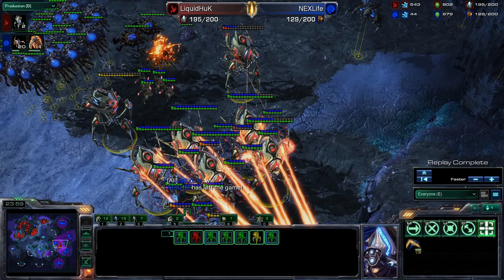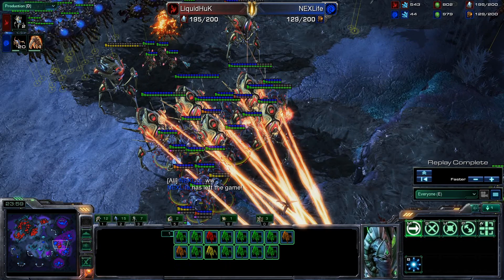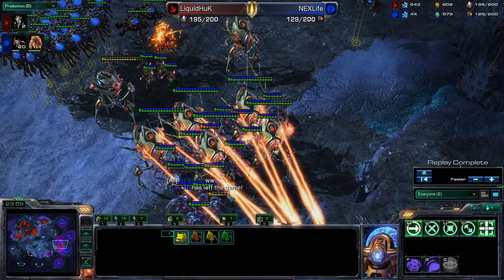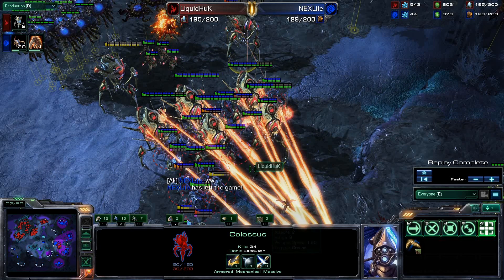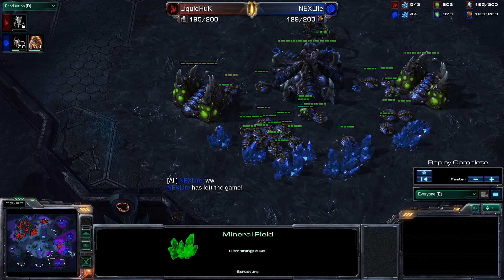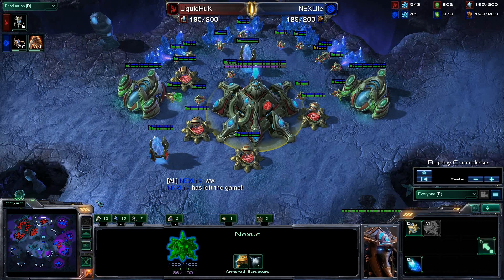And you get the WW from NextLife. The reason WW comes up — if you ever wanted to know — is that in Korean, since they didn't have GG, they use the Korean equivalent letter, which is mapped to the same key as W on American keyboards. So a lot of times, if Koreans have their keyboards set up for both languages and they're in English format, they will accidentally hit WW instead of the Korean form of GG. That was a well-played game by Huck — very nicely played with the colossi and the blink stalkers. He was able to continually deny these two forward bases of NextLife, and NextLife was stuck at the end pretty much mining two bases.